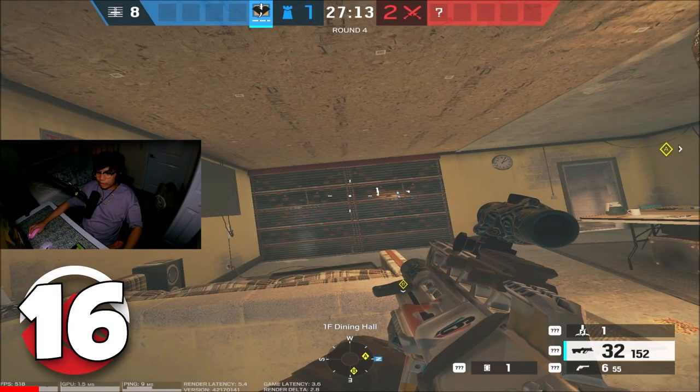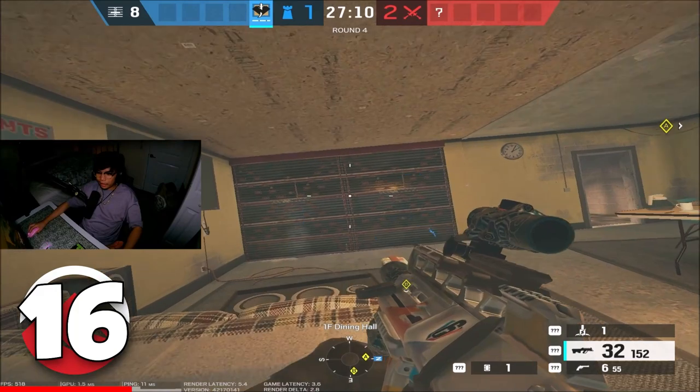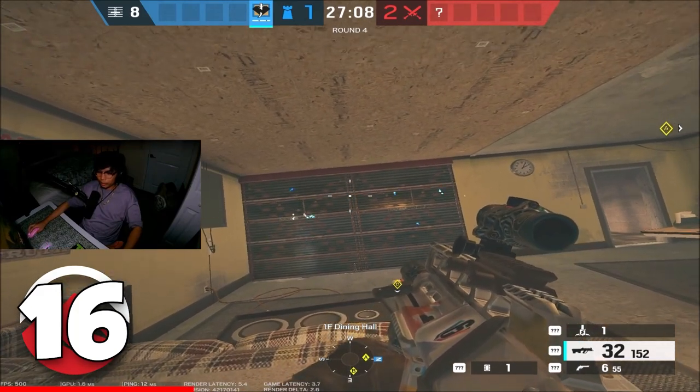If you lose both attacks on Oregon, you're going to play dining kitchen, and this wall right over here can be opened no matter what.